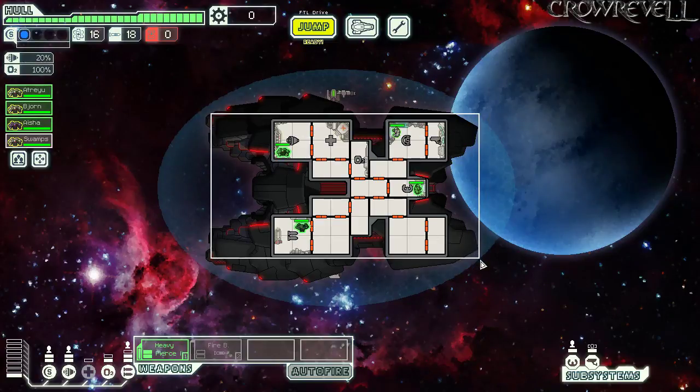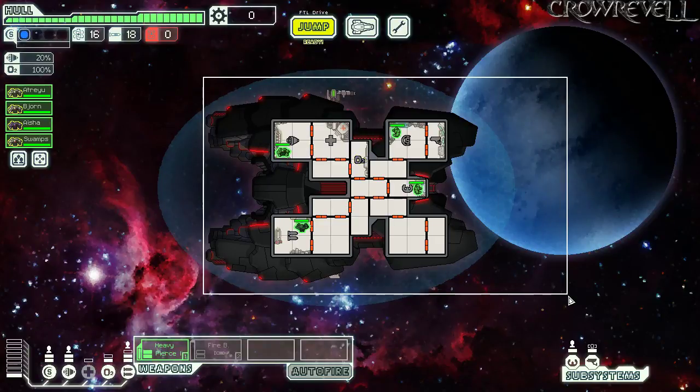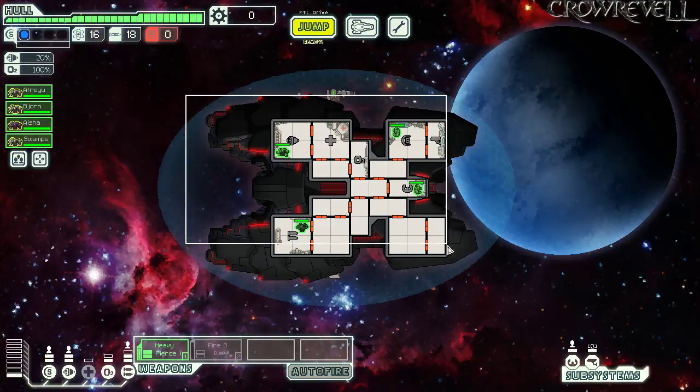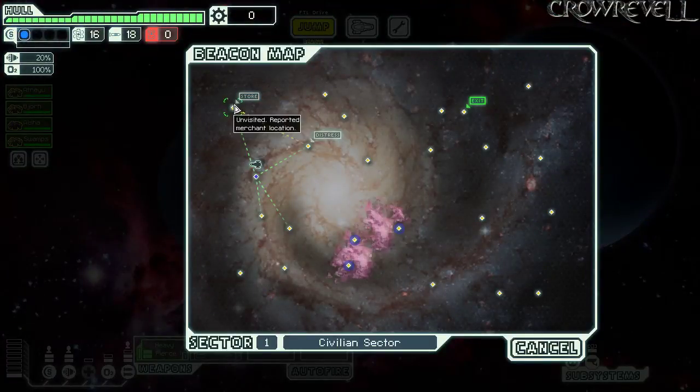I'm not opposed to picking up a crew member early, even though we already have four. Having somebody that moves fast can help with repairs or fend off boarders — both really good things. We're still going to prioritize getting our shields up. Level 2 shields makes fights a lot safer — that's 20 scrap for a buffer point and 30 more to get it fully online. Oh, an instant store!